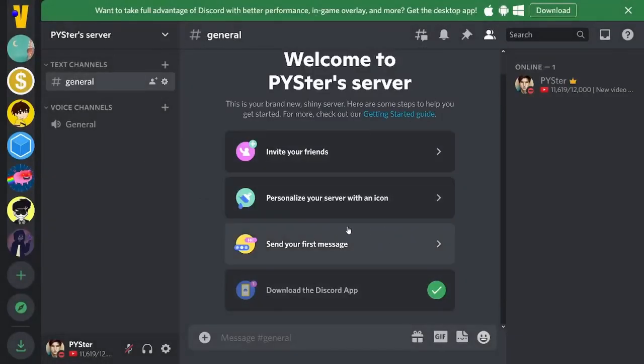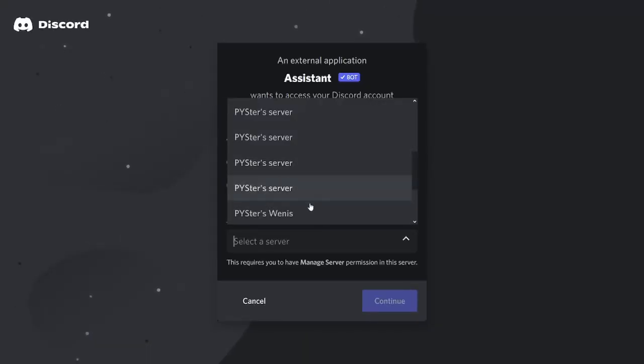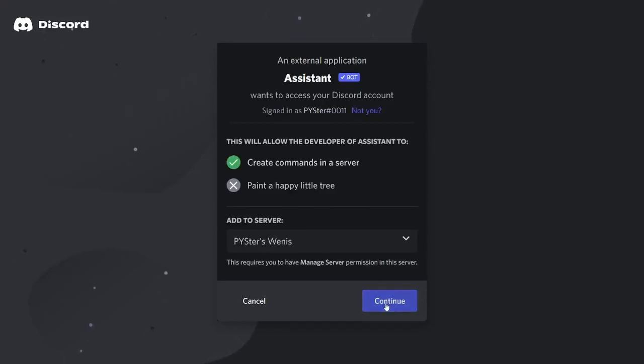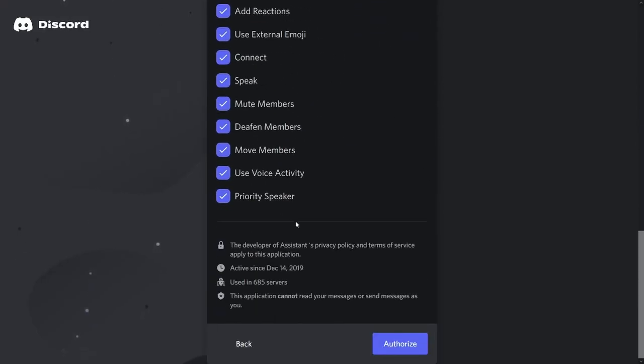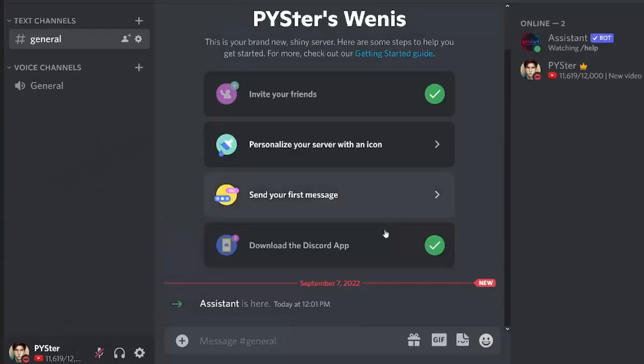Once you have your server, go ahead and click the top link in the description below, which will take you to this website. Go ahead and click 'Add assistant', select the server you just created, press continue, keep all of these on, press authorize, confirm you're human, and there you have it.